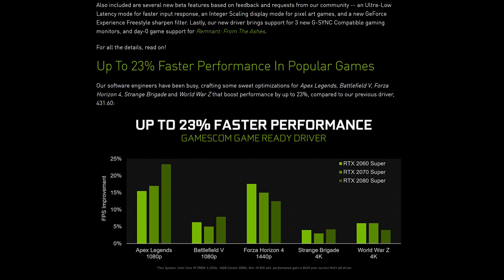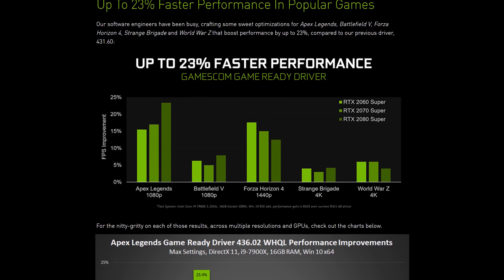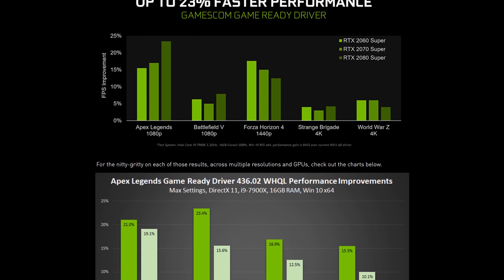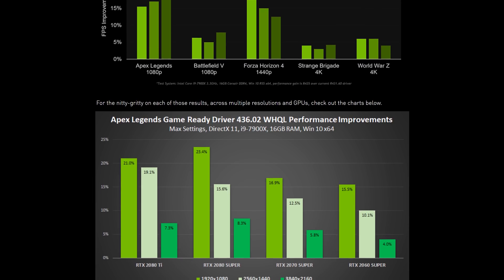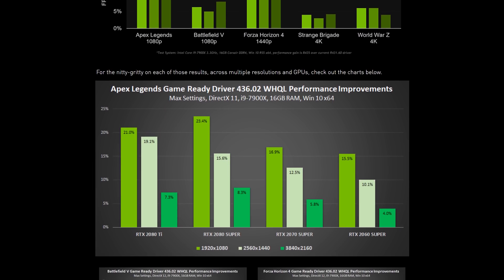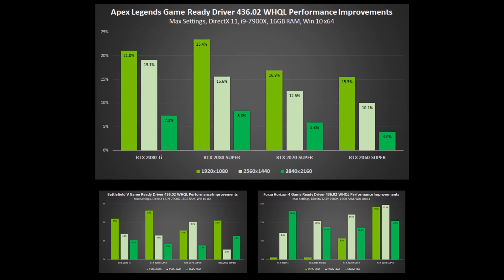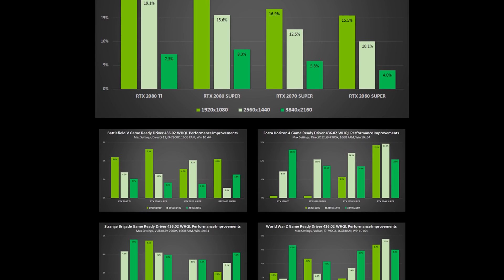Firstly, we have performance updates for some games like Apex Legends and Forza Horizon 4, promising up to 23% faster performance compared to driver 431.60 with some RTX GPUs. Steve was able to verify that some of these games — in particular Apex and Forza — did receive hefty performance gains, and we'll of course be bringing you up-to-date numbers in some of our benchmark comparisons in the near future.